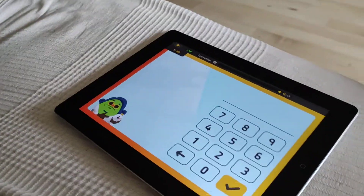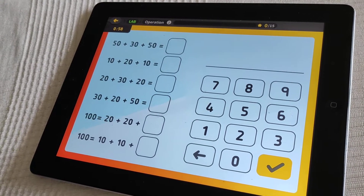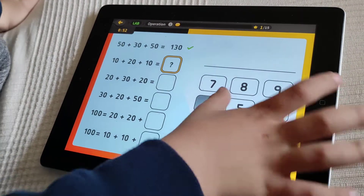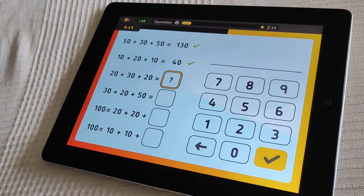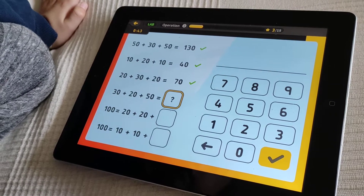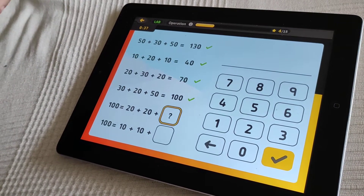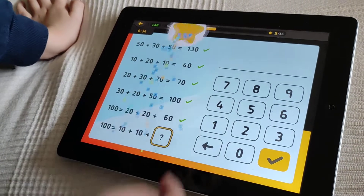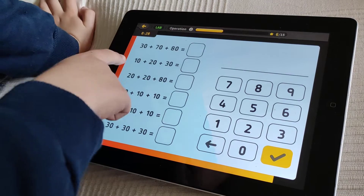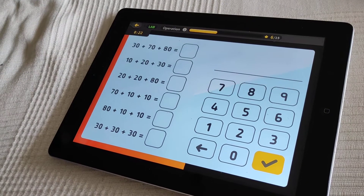The one minute timer is there. 50, 30... 50, 130... 10, 20, 10, 40. 30, 30, 50, 50, 100, 100 equals 20... 20, 60. Okay, that's 40. 10, 10 — that should be 80, because it's 20, 30, 70, 80 equals 180.